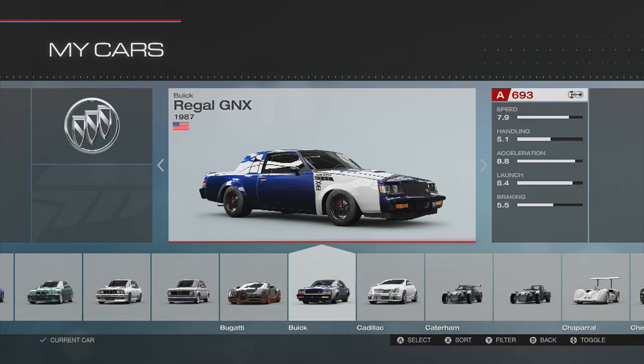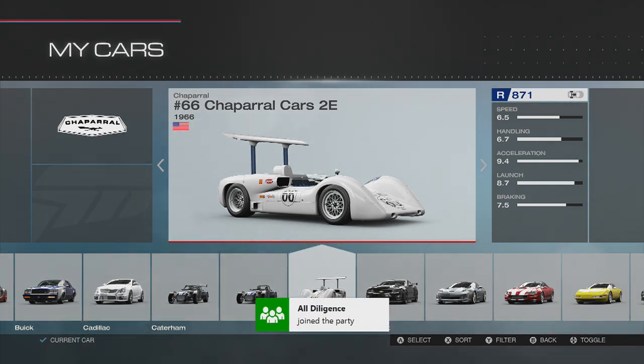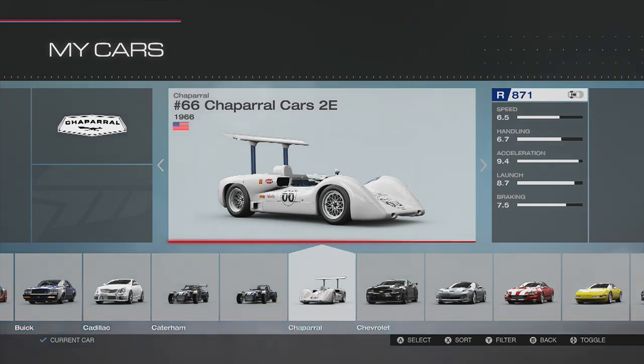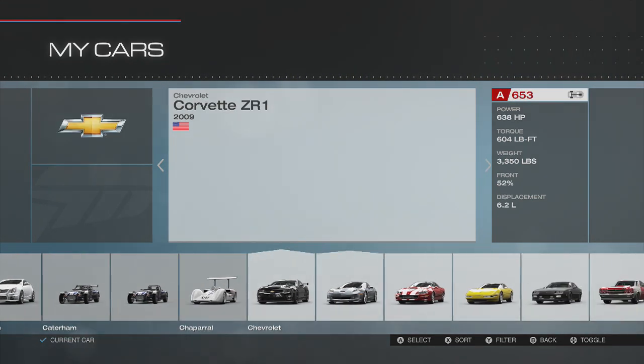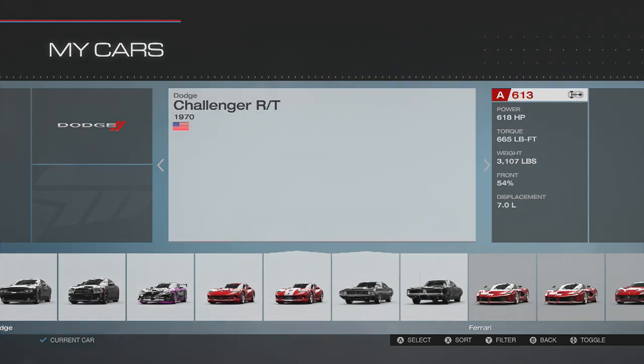Up next we have the Chaparral — if that's how you pronounce it, I'm sorry — number 66, the 2E. This is a 1966 model. I don't even know what to call this thing. If you guys can give me an explanation of why this wing is so damn high, I appreciate it in the comments below. It's something different. 475 horsepower, 1,600 pounds with a 5.4 liter engine — quite a bit in there. I think that thing will get down, and we're going to try and slide it a little bit later as well.